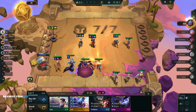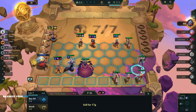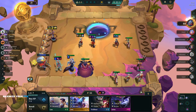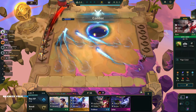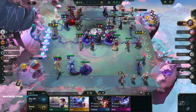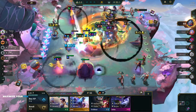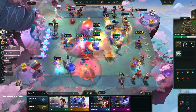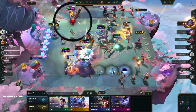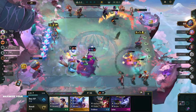Three-star Zyra - that's really nice! I don't really have any items for her but that's okay. Blue buff still not great on her - I could take this off the two-star Morgana but yeah, getting Morgana with Zephyr is totally fine.